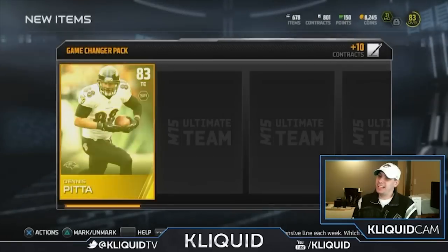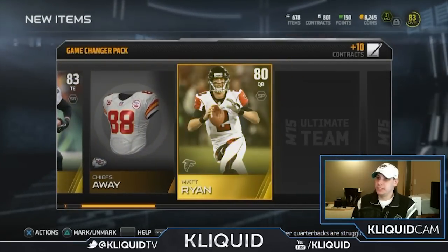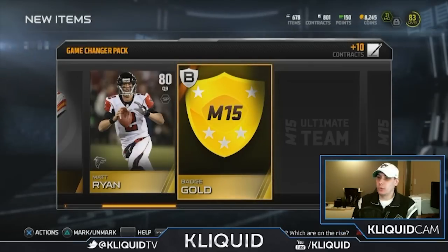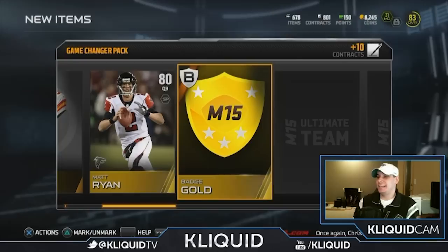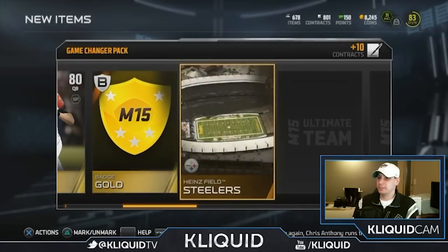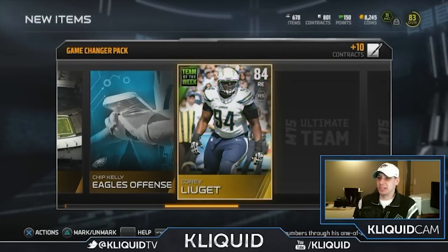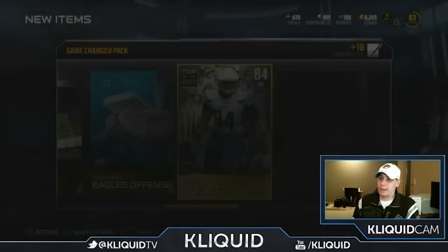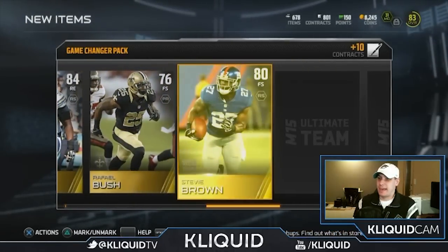First card is Dennis Pitta - not bad. Matt Ryan - okay, that's at least usable. That gold badge turns like an orange color before it turns gold and it makes me so excited thinking it's gonna be an elite, and then it's just not, and it kills my life. Cory LeJay - or as London calls him, Cory Lou Gay. Team of the Week card - not too bad at all. I don't know what that card's going for, probably not anything spectacular, but still pretty decent. I'll take that.